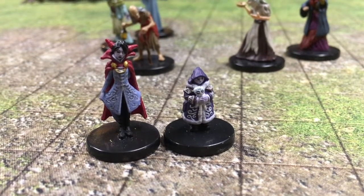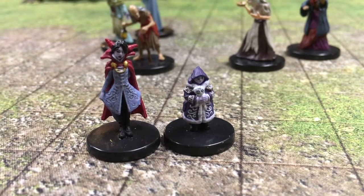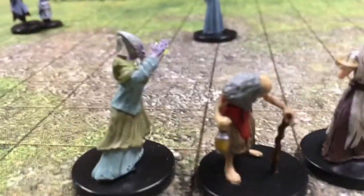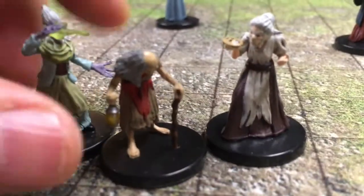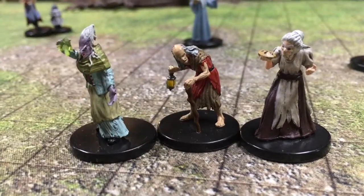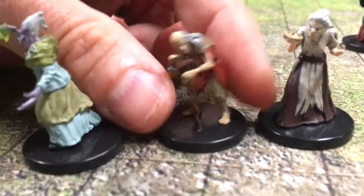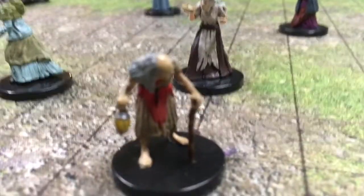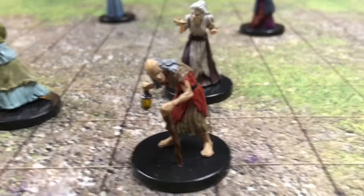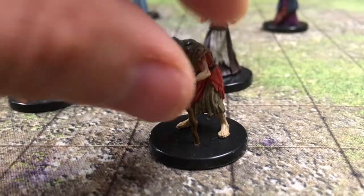Just great minis to have if you are running the game, and if you're not running the game, you could still use these minis for NPCs in some other adventure. Next, the three sisters — there's something more about them. These are a coven. This one is kind of interesting because it doesn't necessarily look like an old woman; you could also use this one as an old man. Either way, this is a great NPC to have for Curse of Strahd or otherwise.